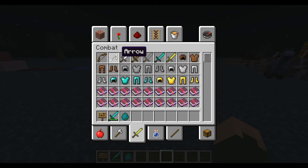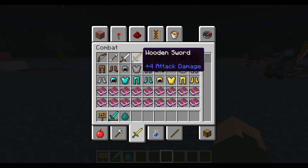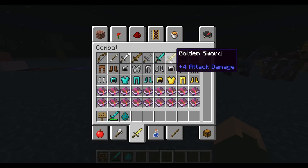We now have a plus-something attack damage tooltip. Jeb was working on this, and it now tells you how much attack damage something will do. For example, an iron pickaxe does plus 4 attack damage, which means it does as much as a golden sword.